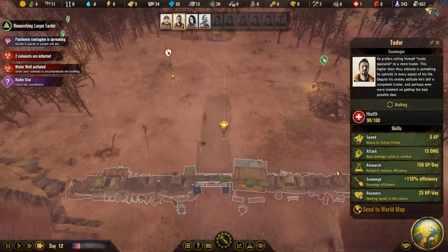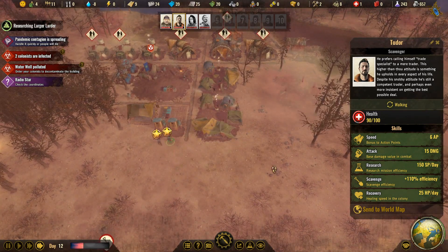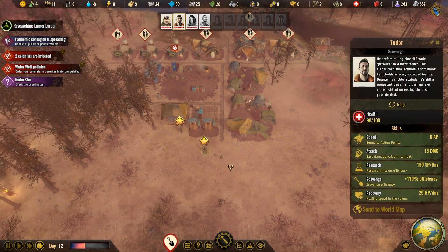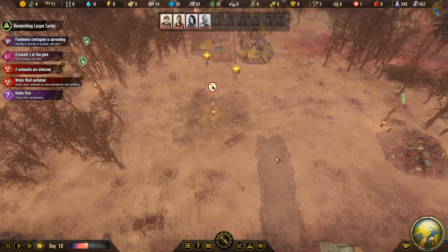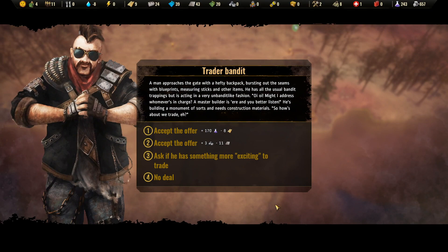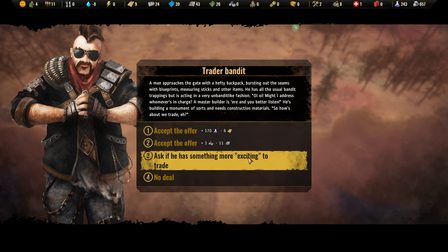These guys can work on stuff since they bring it to the stockpile. There's a guy at the gate — a man approaches with a hefty backpack bursting with blueprints, measuring sticks and other items. He has the usual bandit trappings but is acting in a very unbandit-like fashion. 'Might I ask who's in charge? Master Builder is here and you'd better listen.' He's building a monument and needs construction materials — how about we trade? I'll go with the research for now since I have wood coming.